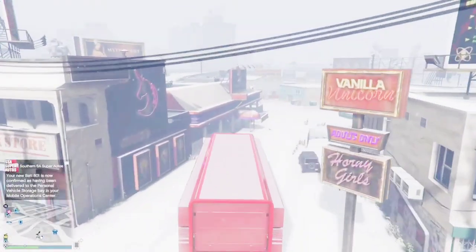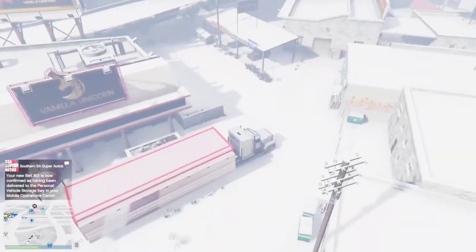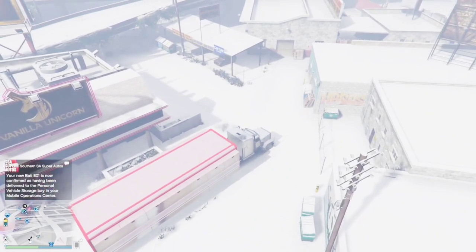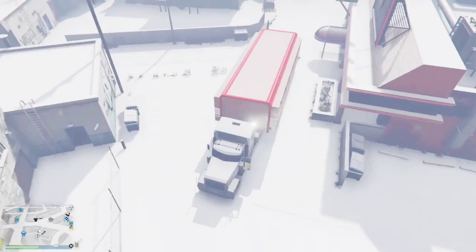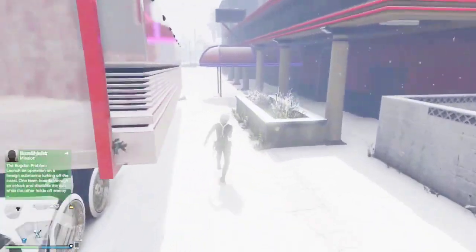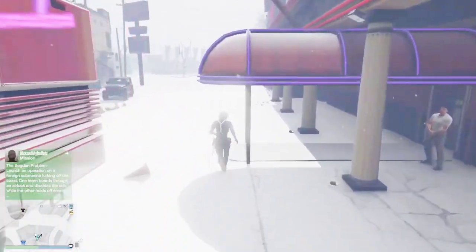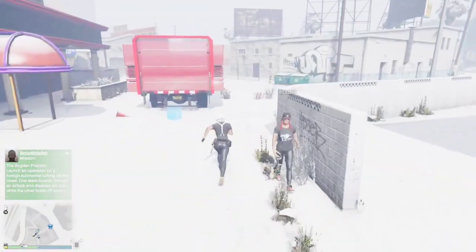To start this glitch, head on over to the strip club. Whoever is receiving the vehicle wants to call out their Mobile Operations Center and park it up next to the strip club like shown here. You want to make sure that the back blue circle in the back of your trailer is lined up with that cone in front of the strip club.